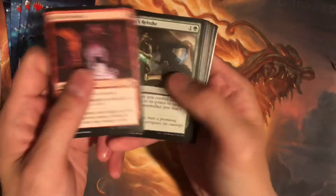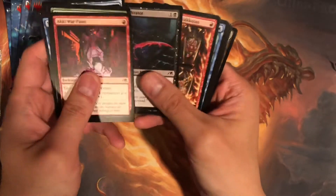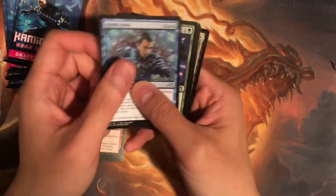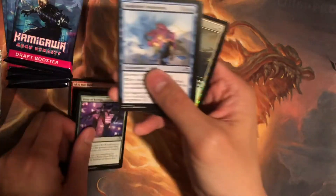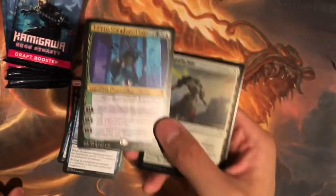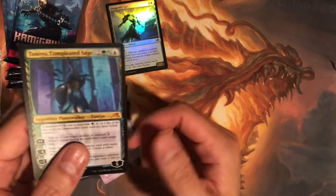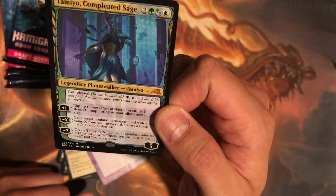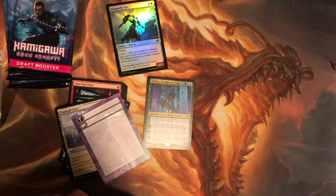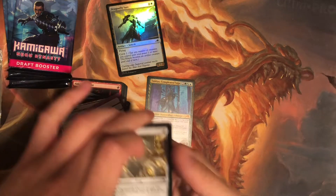I don't think you can get any of the borderless etched foil stuff in these draft boosters. Oops, there's the foil in the back. Okay, and ooh — Tamiyo, mythic number one! Not bad. I don't think this foil is worth anything, but nice mythic number one. Probably the only mythic out of six packs, but regular Tamiyo — nice, nice.